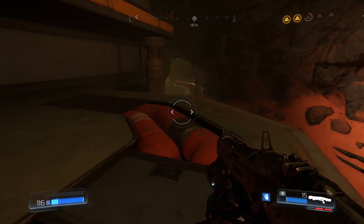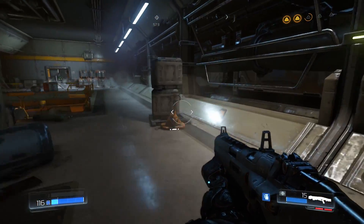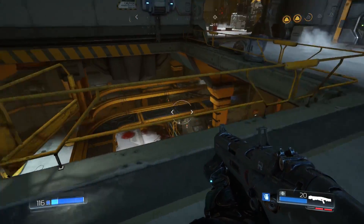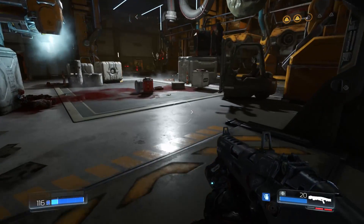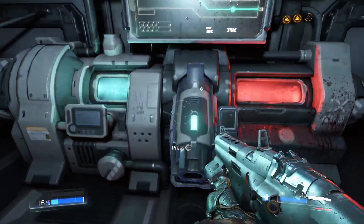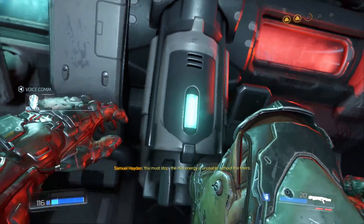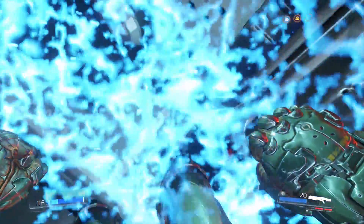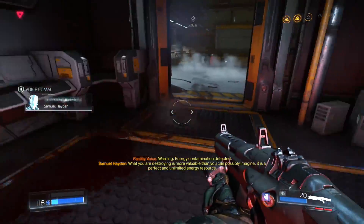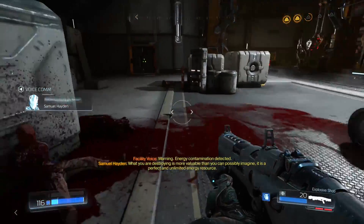Those are weapon upgrades — I guess we go down that direction. Make sure we haven't missed anything. Oh, it's like above where we were — I haven't been in here yet. You must stop — the hell energy is unusable without the filters! Why is he disobeying orders? What you are destroying is more valuable than you can possibly imagine — it is a perfect and unlimited energy resource.